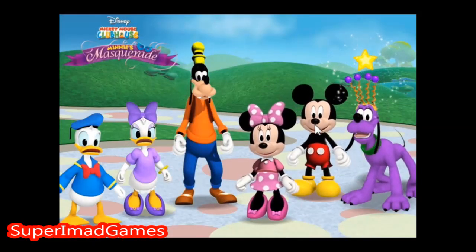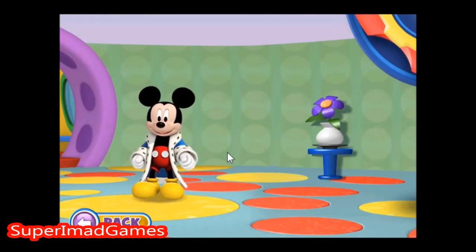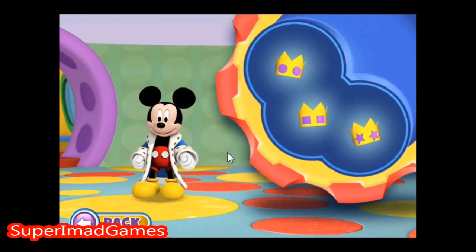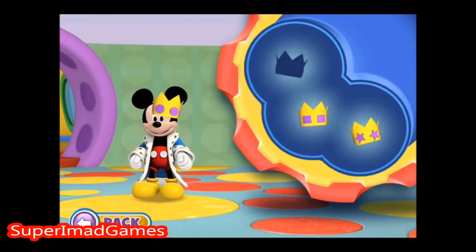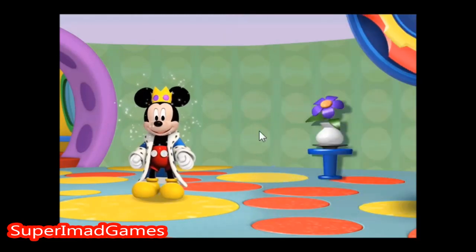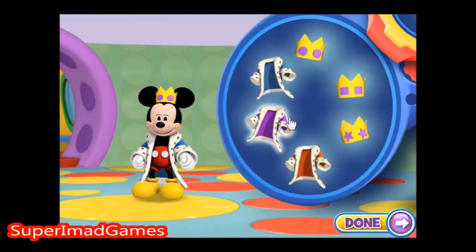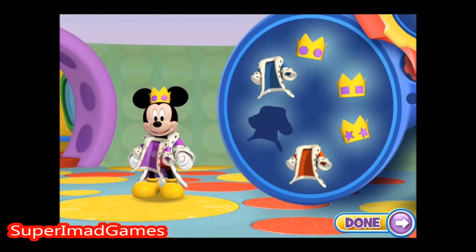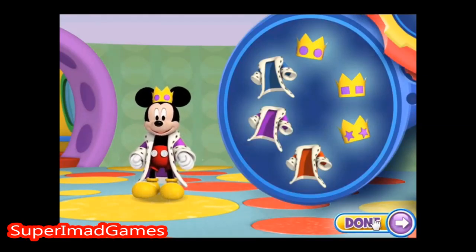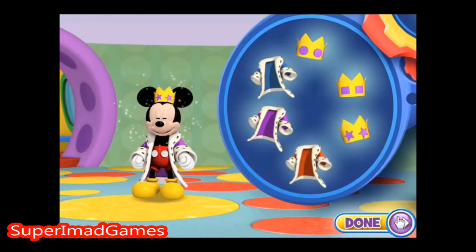Mickey! Mickey dressed up like a prince! But it looks like he's missing his crown! Can you help him finish his costume? Put the crown with circles on Mickey! That looks perfect! Please change the color of Mickey's robe and choose your favorite crown! When you're finished, click the done button and help another one of our friends! You're really good at this!